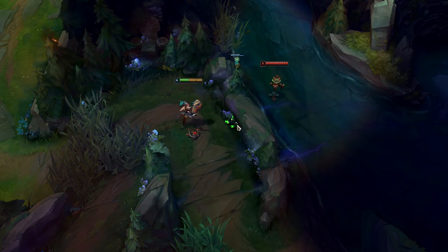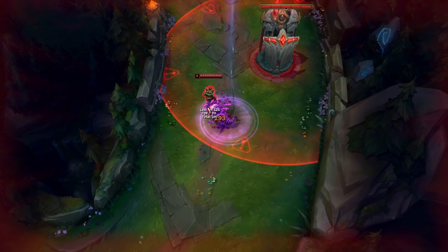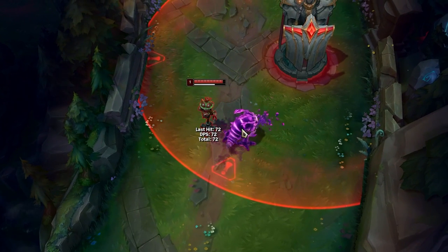Kled can actually jump over small walls with his ult if the enemy is close enough to the wall. Kog'Maw can get an extra auto-attack off in his passive form.